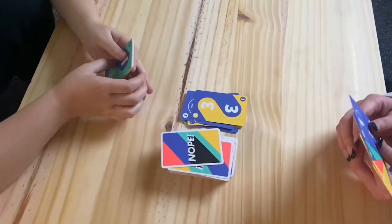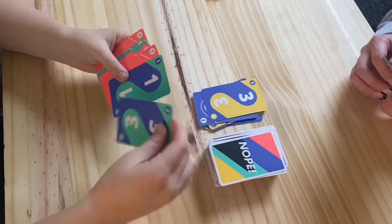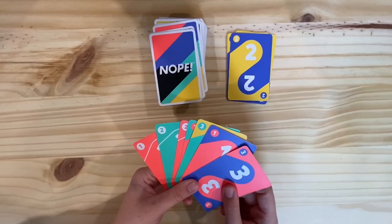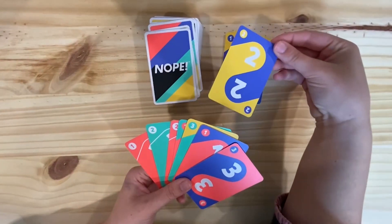So like most card games where you want to get rid of all your cards, in this game you want to be the last one standing with cards. Let me show you an example of a turn in the game. So on my turn, I would look at the discard pile to see how many cards I may have to get rid of, which in this case is two.